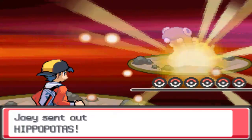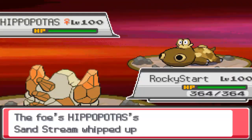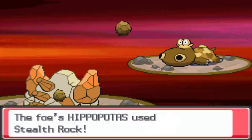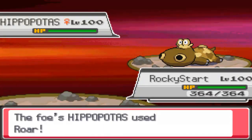Joey's using a sand team, I'm using a sun team. Of course, he does not know that because there's no team preview. So I lead with my Regirock, he leads with his Hippopotas. We're both going to set up Stealth Rock first turn because there's not many spinners in NU, so you always want to make sure you have rocks as a priority. I go for the Sunny Day predicting his Roar, and he does go for the Roar, which is awesome.